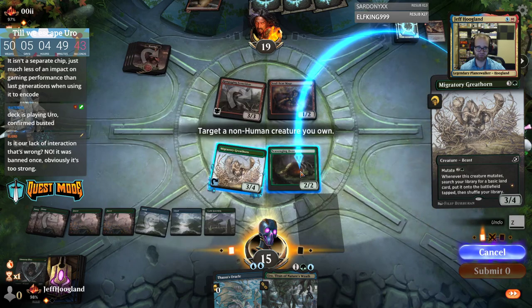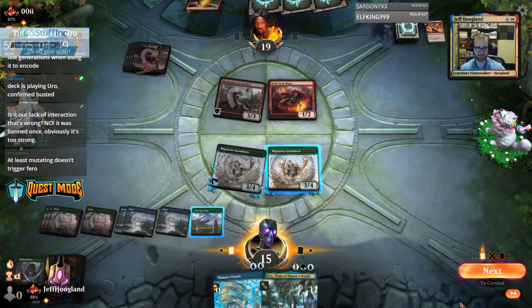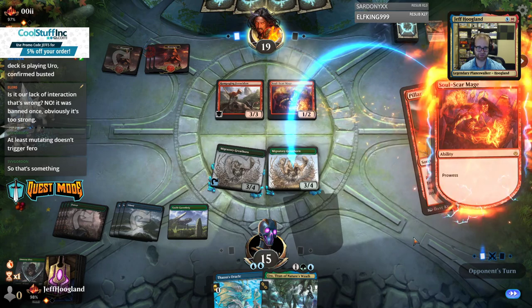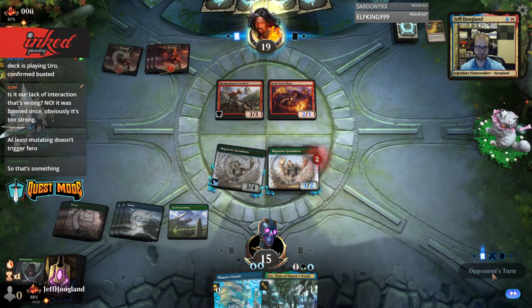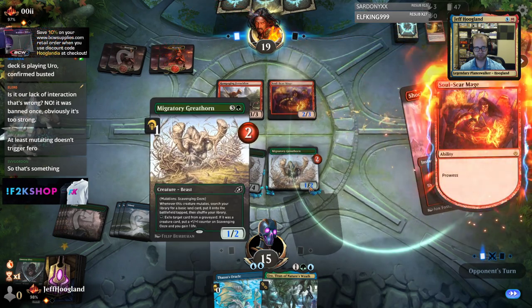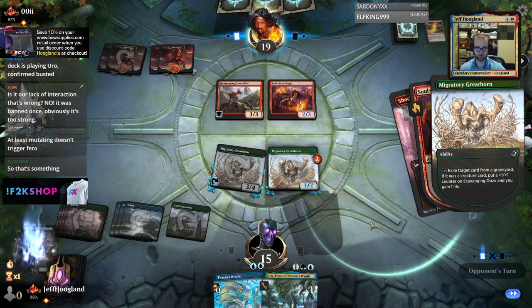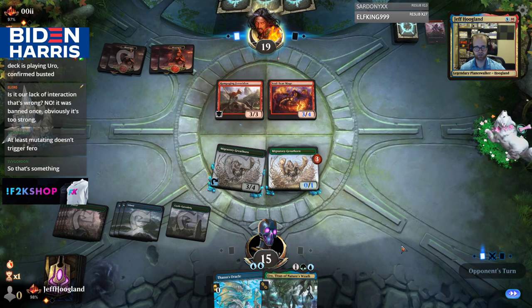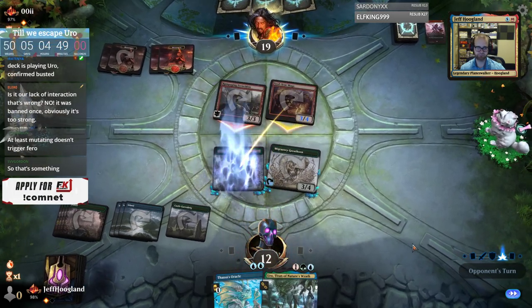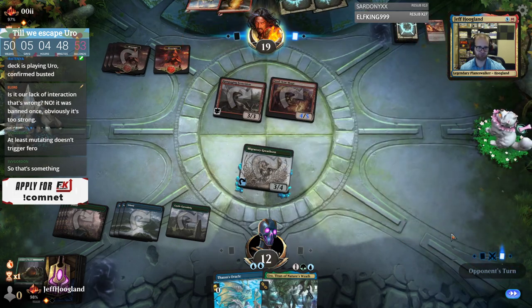Some people are using second PC setups to create aim bots — that's dedication to cheating. At least mutating does not trigger this. If we can find a Sterix, we might be okay. So I don't get to gain life here, but this stays alive through the shock at least — I can block their 3/4 if they don't want to put another burn spell at it. If we get a Sterix, we could maybe go off next turn. Rampaging Ferocidon unlikely kills us, but if they have a land they can kill our thing.